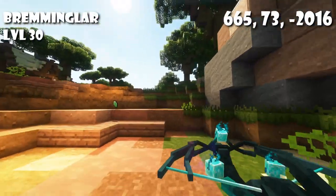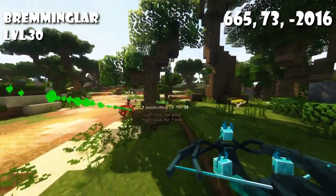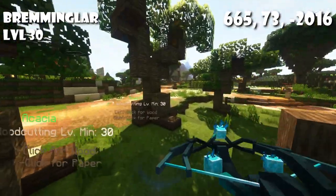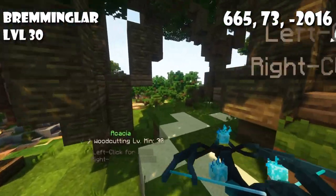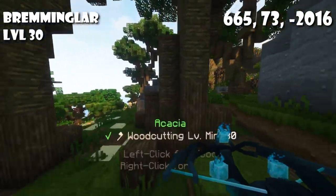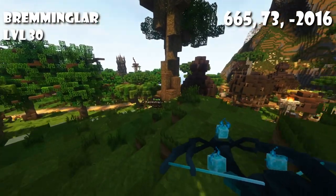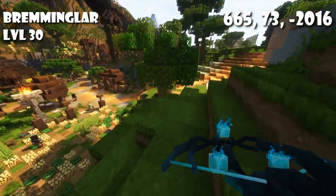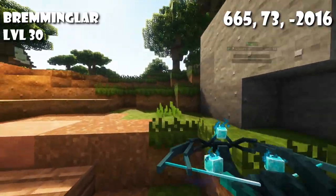Moving on to level 30, we have this grove right next to Braminglar. There's quite a lot of acacia wood here and it's quite close to Braminglar. Mob wise there aren't too many mobs around here. Some bandits spawn on the roads and can aggro on you from time to time, but it's not too annoying.